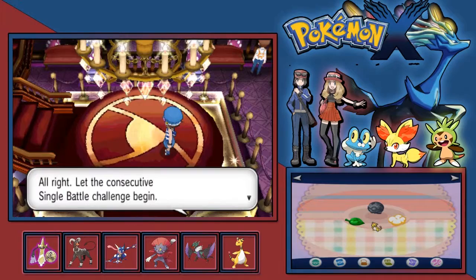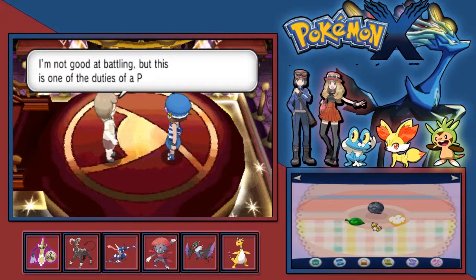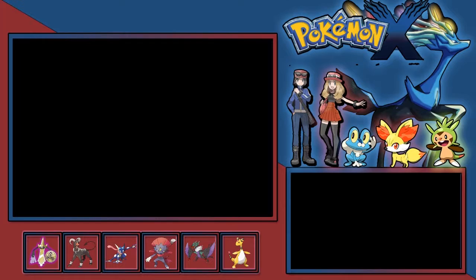The Battle Frontier kind of prevents you from resetting. Say you're doing horrible in a fight and you're about to lose your last Pokemon - you think maybe you should reset. If you do reset, it actually nullifies your challenge, and it's basically just as if you lost anyway.